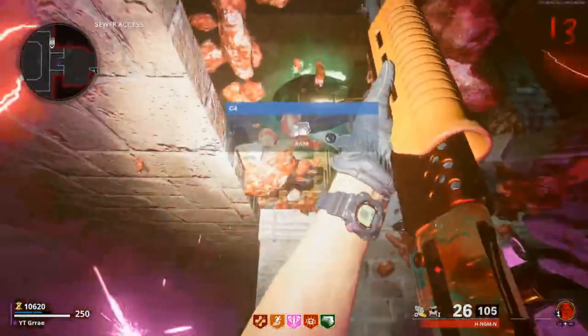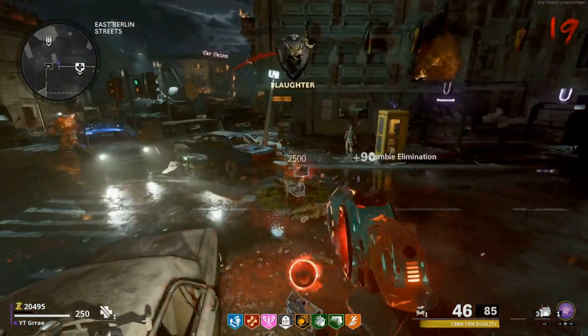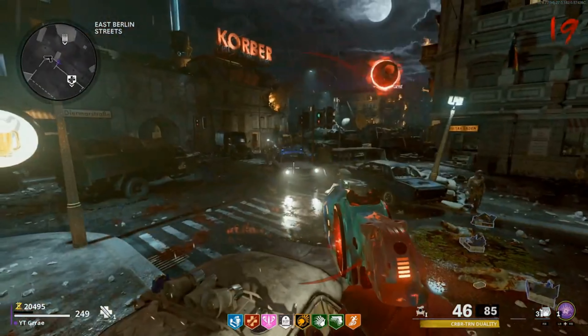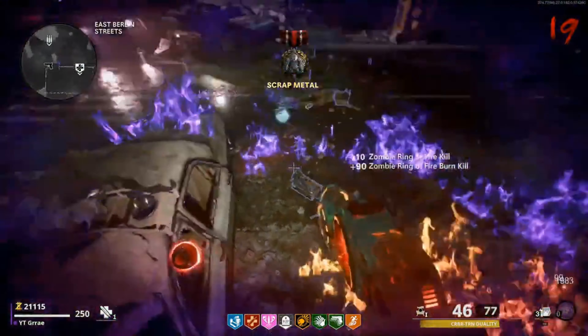This pileup glitch in the sewer access on Mauer der Toten, as you guys can see right here, is now patched, as well as the one where you jump off the top of spawn by quick revive, revive yourself in solo, and then stand on the truck. That one is also patched, so we're going to get into this.